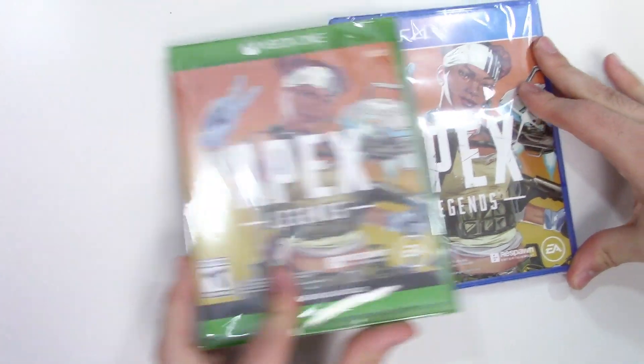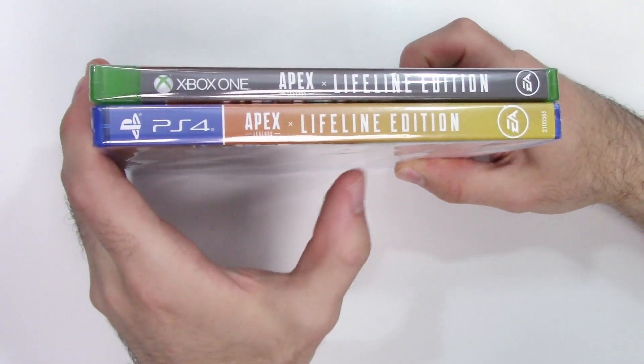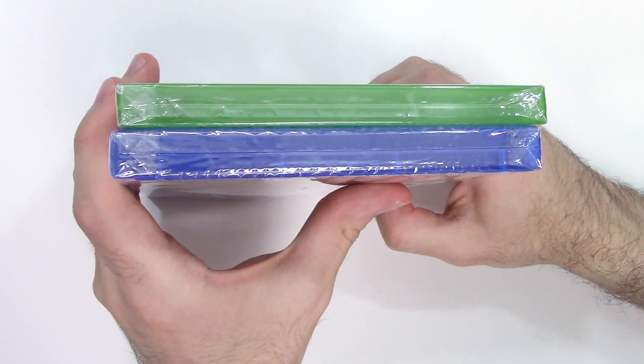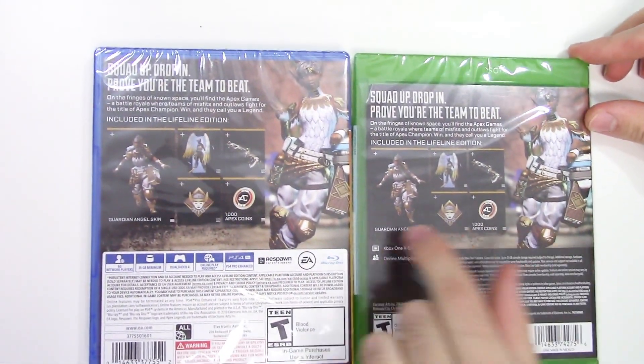Moving over to the spines, we see the title and a gray spine on the Xbox One, and a continuation of the front cover background on the PS4. From the tops we can tell that both of these are Y-fold copies.